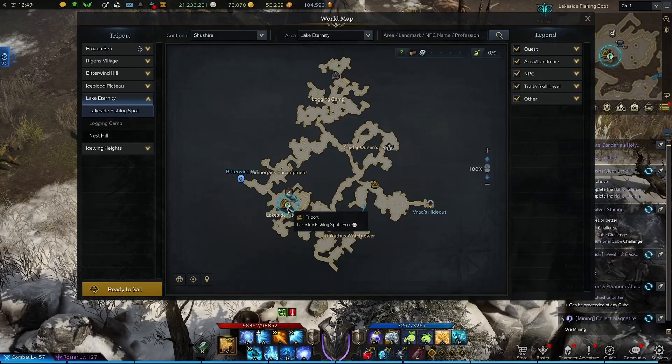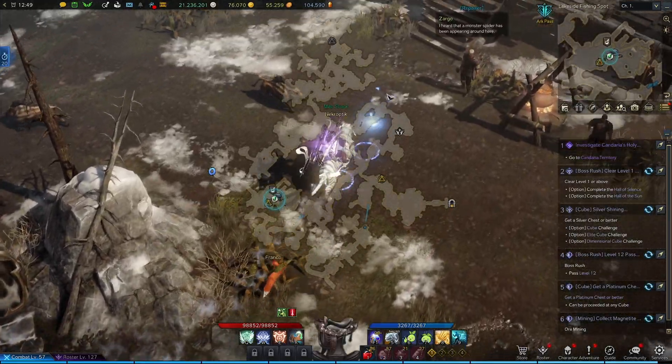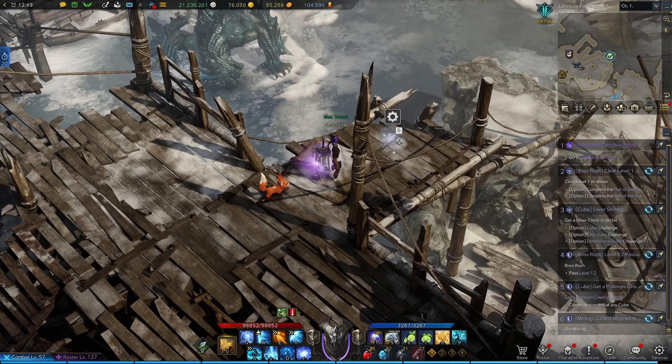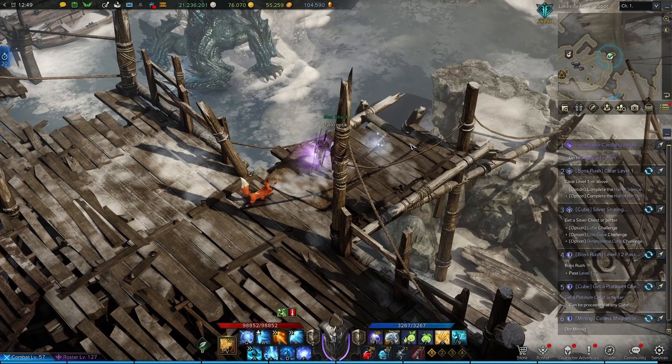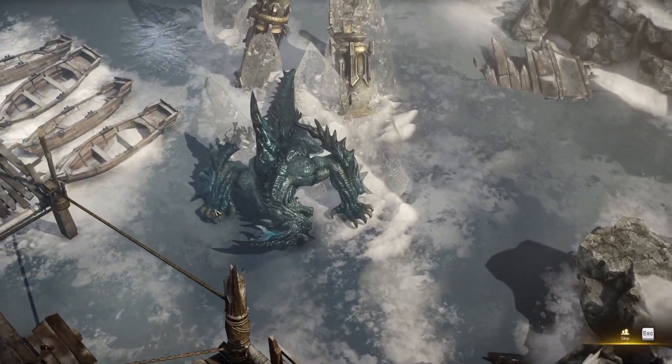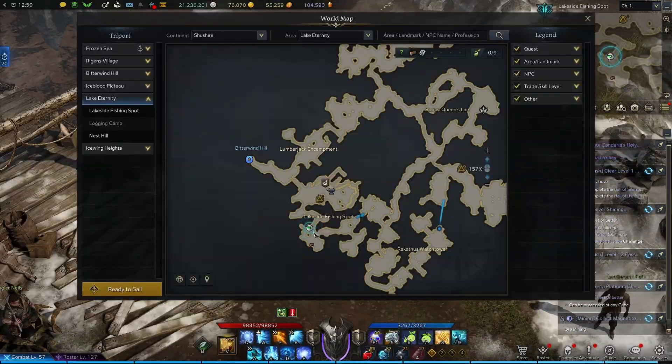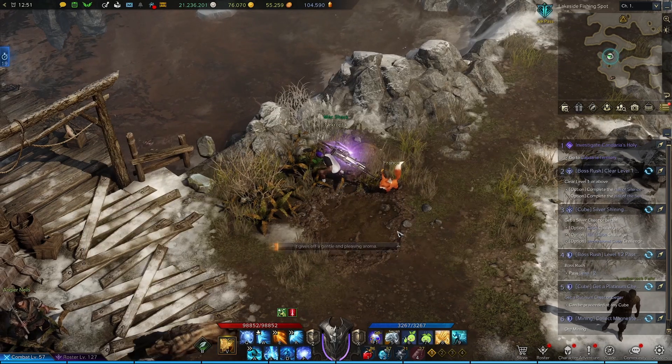We'll be starting out at the Lakeside Fishing Spot Triport. You'll want to come up here past the Repairer NPC and end it right here up on these platforms. You're going to find the Frozen Guardian beneath the Lake Vista — he's not really below the lake though. After that we're going to run to the other side of the Triport and run down to right here to grab our first seed.